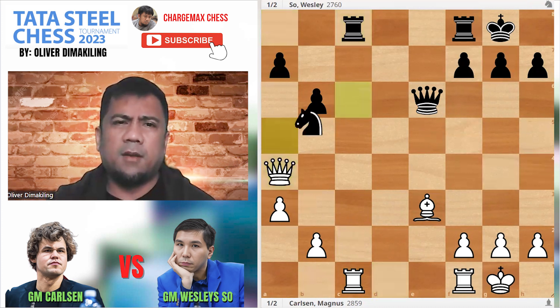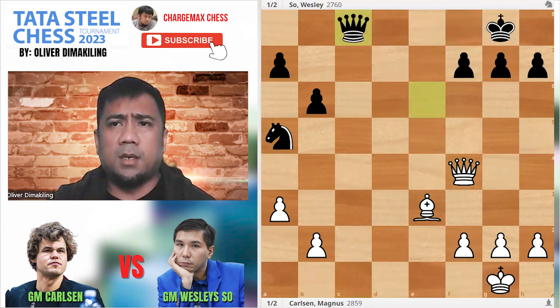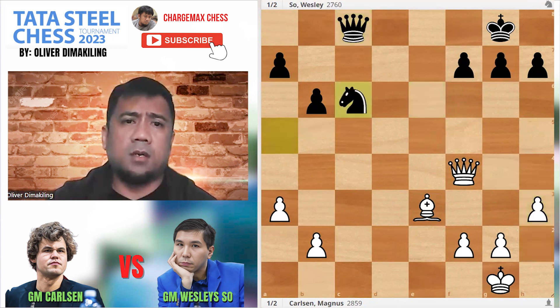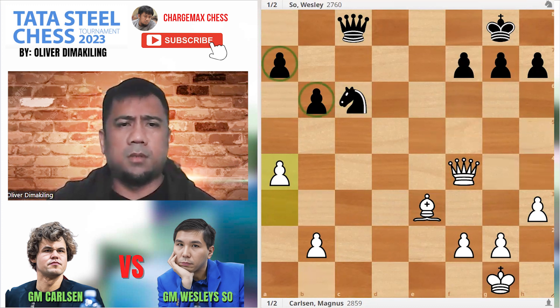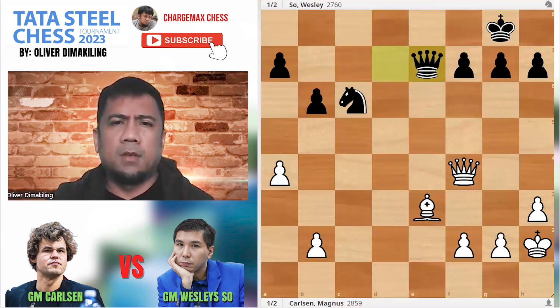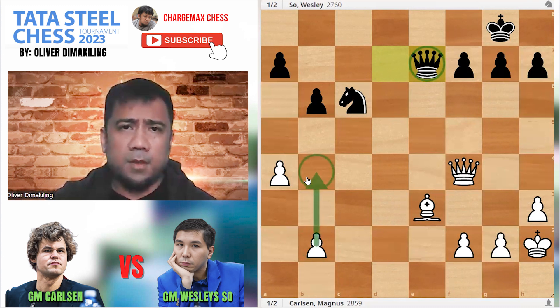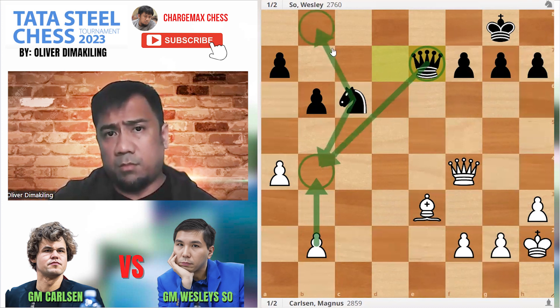C8, Ba4, Na5, Qf4 — exchanges for C8. All Wesley has to do is exchange pieces, starting with the rooks. Knight into C6. Of course, the knight on the rim is dim. Transfer it. A4 — again Carlsen pinning his hopes on those two pawns. Qd7, Kh2, Kd7. This is a good move for Wesley because Carlsen was ready to go B4 there, so it stops B4 with the knight and queen.